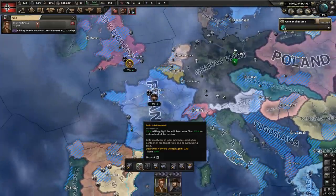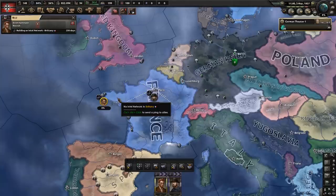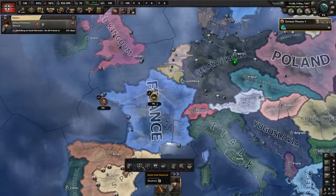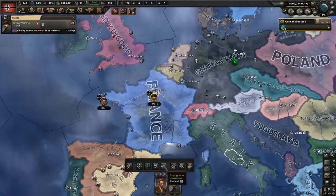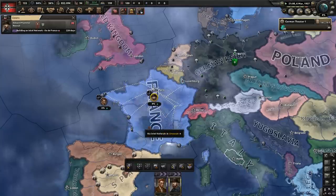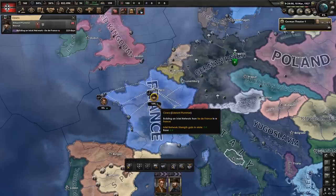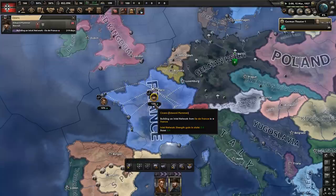What I'm going to do here is have both of our spies go into the same country and both will start making networks. Now the more of a network that you actually have built out, the easier it's going to be to do the stuff here, which is boost ideology and propaganda. You want to give them a little bit of time so they can get at least about 50% of their network made, bare minimum.